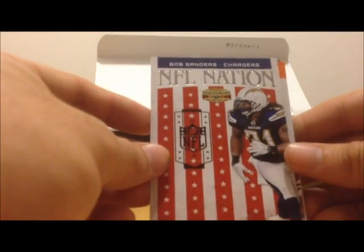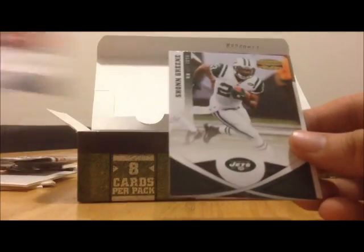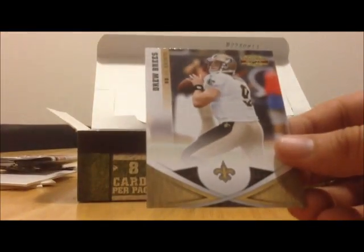Next pack, we've got DeAngelo Hall, TJ Ward, NFL Nation Bob Sanders, Jordan Cameron rookie, Brandon Lloyd, Sean Green, Larry Fitzgerald, and Drew Brees.